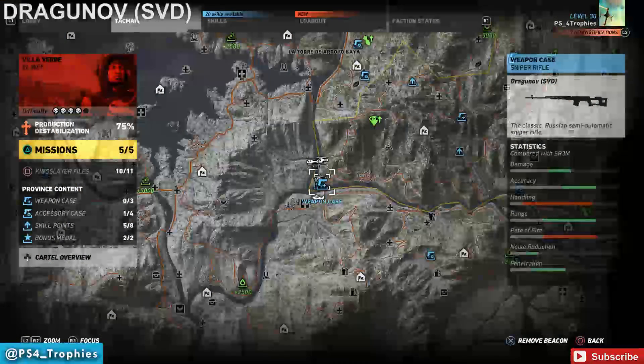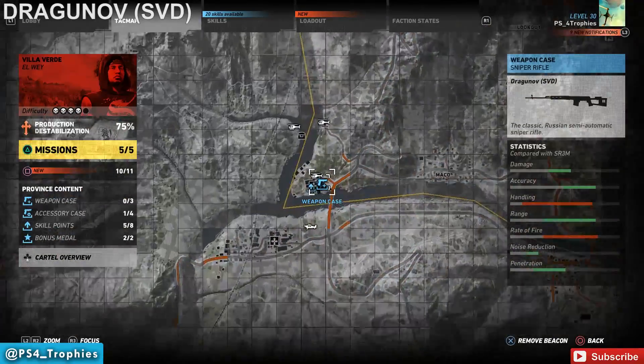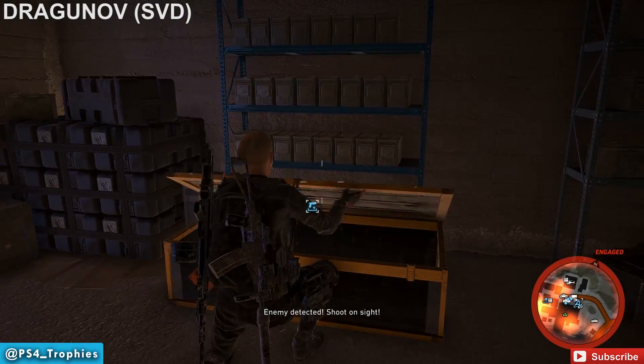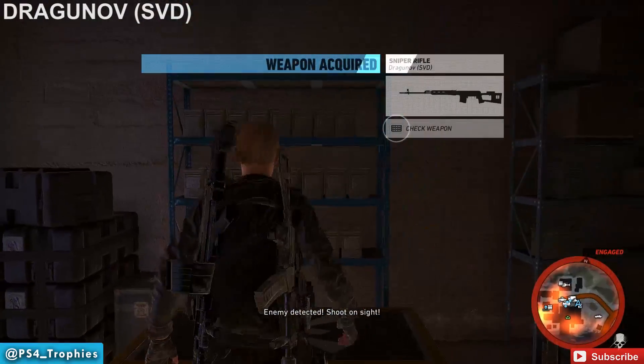The first weapon we're going to find is the Dragunov SVD — a very popular old school weapon. In the very bottom left corner of the map you'll find that weapon case.